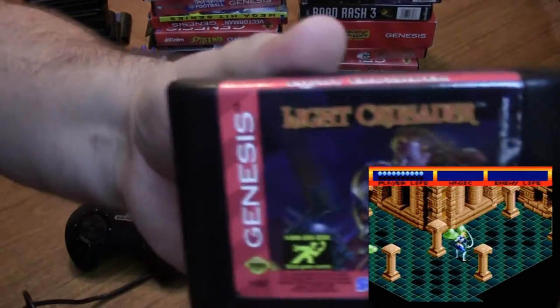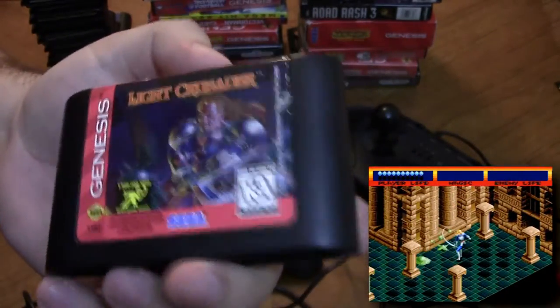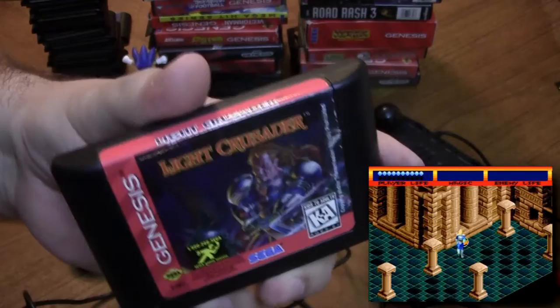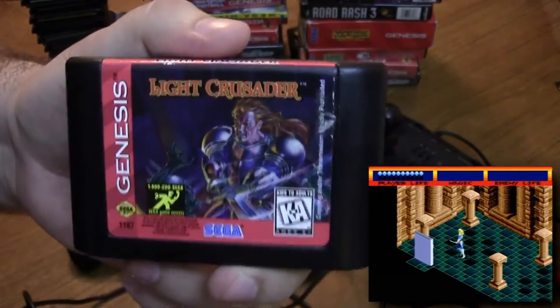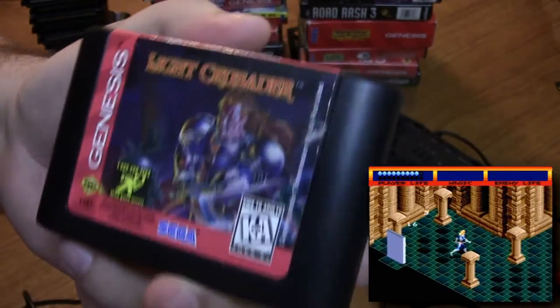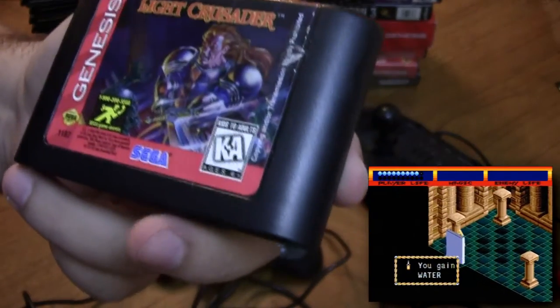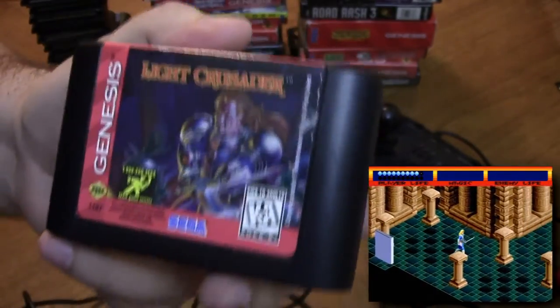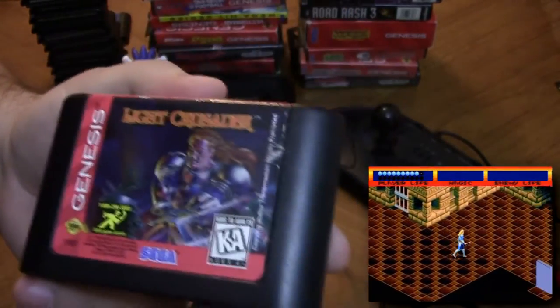Next up we have Light Crusader, and this cartridge is probably in better shape than most of my other cartridges. I think this one was recently donated by our roommate Patrick, and I'm going to claim it unless he says otherwise. He wants me to play it on the channel and I definitely plan to. This is actually a pretty cool isometric action RPG for the Sega Genesis, and there aren't very many good RPGs on the Genesis, so I definitely plan on checking this one out.